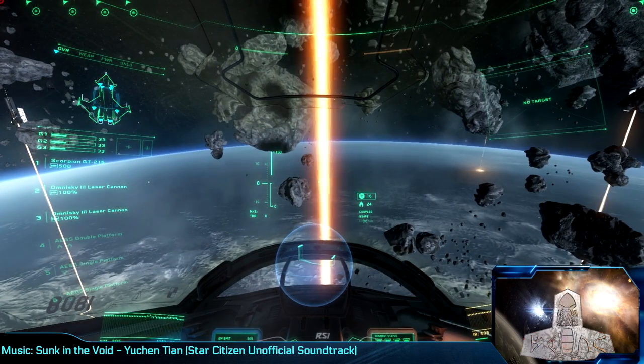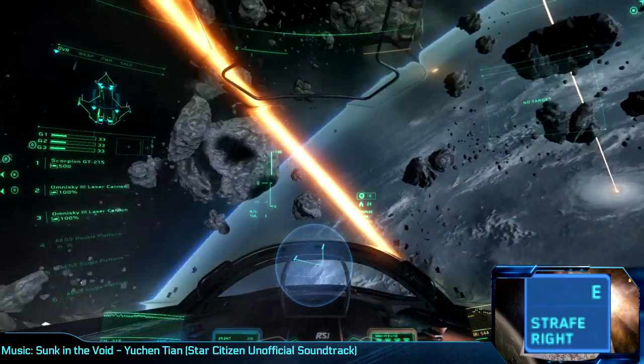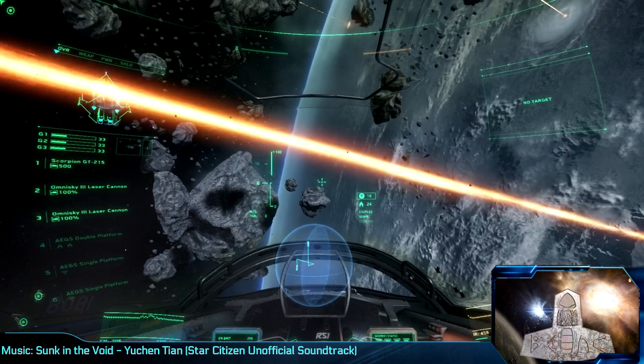A roll is the final of the basic maneuvers anyone familiar with airplanes or space sims would recognize. The default keys for roll left and roll right are A and D respectively, or Q and E if you rebound them, as I suggested. But here, in United Earth Empire space, we go beyond just pitch, yaw, and roll.